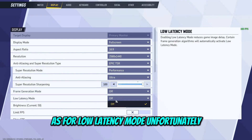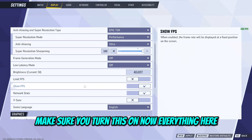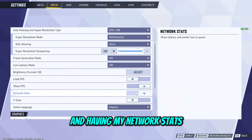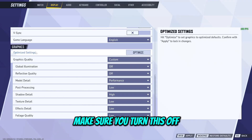As for low latency mode, unfortunately AMD cards don't have this, but if you're on NVIDIA make sure you turn this on. Everything else here is preference — I like having show FPS on and network stats. V-Sync, unless you have a 60Hz monitor, make sure you turn this off.